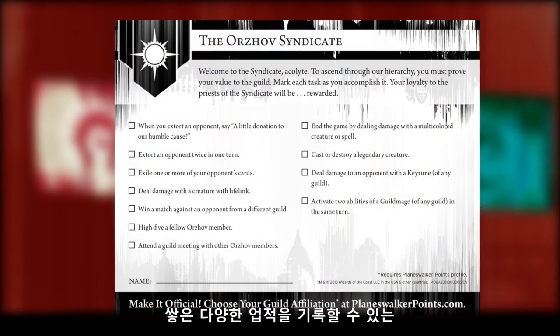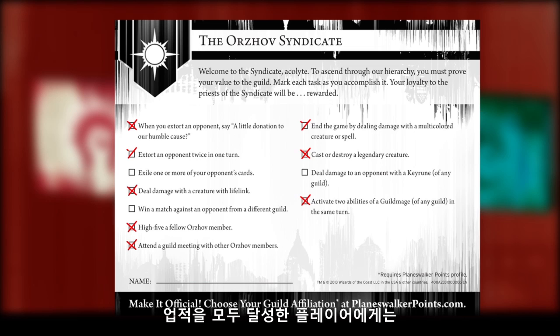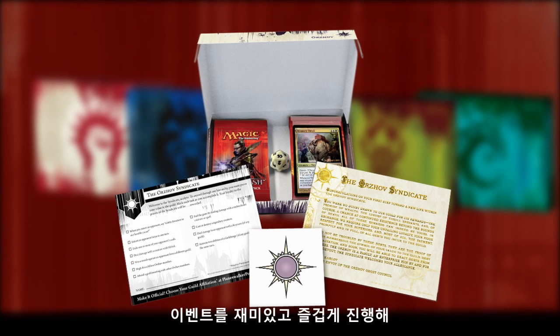Players will also find an achievement card, which challenges them to do various things during gameplay that add some fun, guild-specific flavor to the event. As the organizer, you can always come up with rewards for players that manage to check off all the achievements on their card. Keep in mind the more you do to make your pre-release event entertaining and fun for your players, the more likely they'll come back.